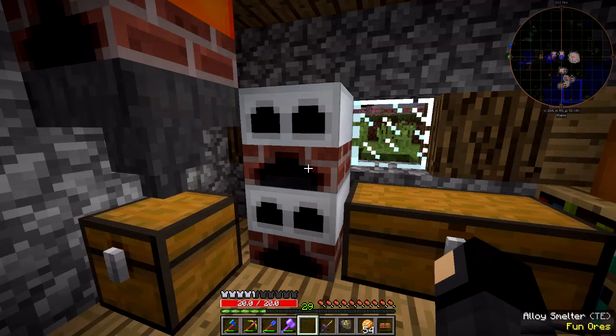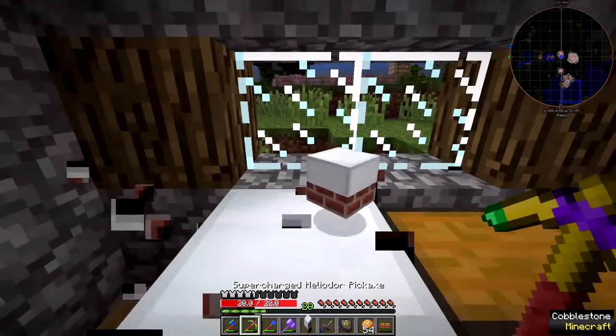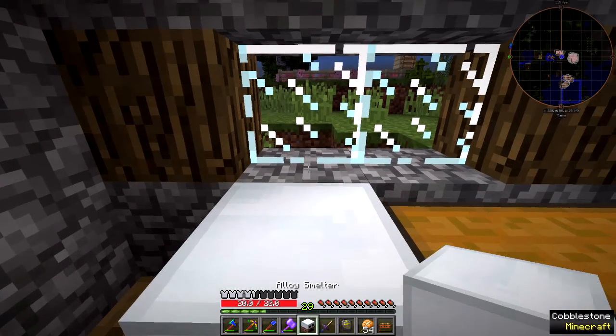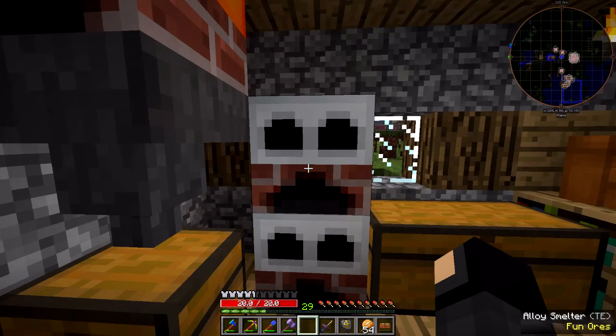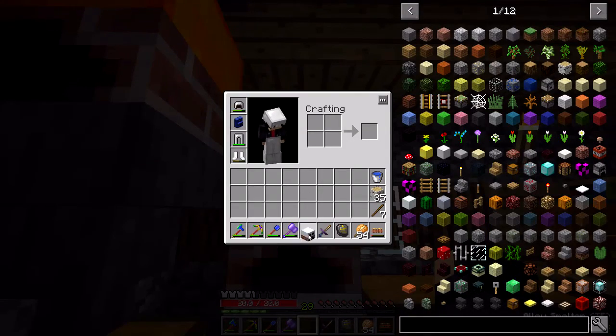There's a little bug I'm experiencing, and I don't think this is a bug with Fun Ores, although it only seems to happen with the Fun Ores machines. If I pick this guy up, it didn't make a sound when I picked it up - that's a little bit odd. I place it down, everything looks normal, except it's not normal.